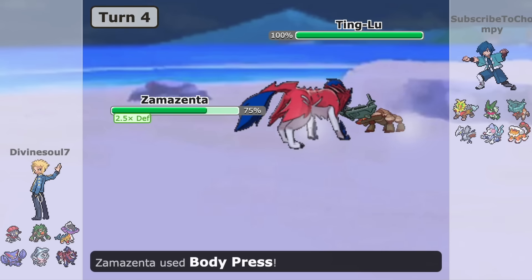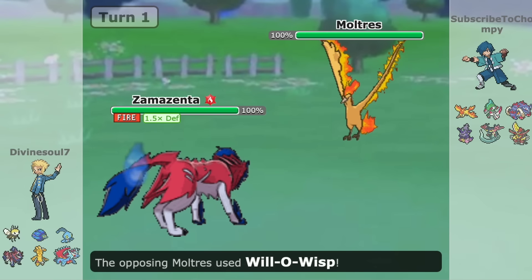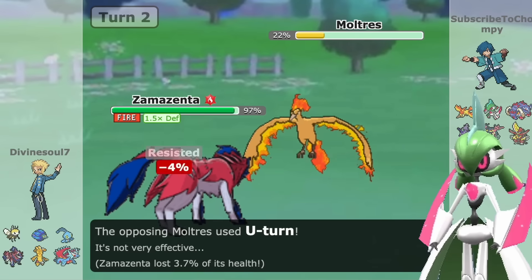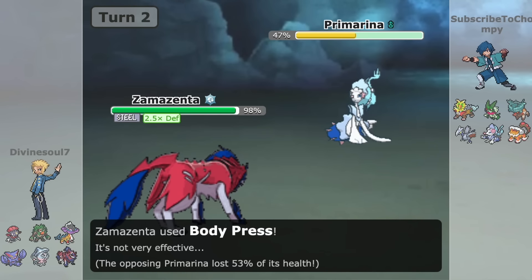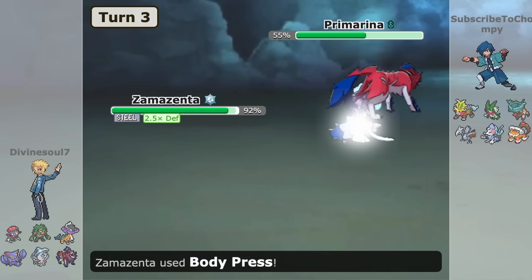Its Tera types also enhance it on the battlefield. Tera Fire is really good at avoiding burn status, which is what it really wants to avoid from things like Moltres or Skeledirge. It also helps avoid the onslaught of Fairy-types that wish to eliminate it faster, such as Iron Valiant. The more generic defensive option is Tera Steel, which it usually runs to complement its weaknesses to Psychic, Fairy, and Flying, since it is a pure Fighting-type.